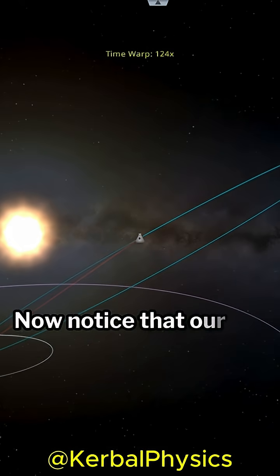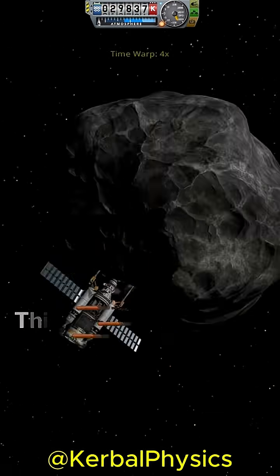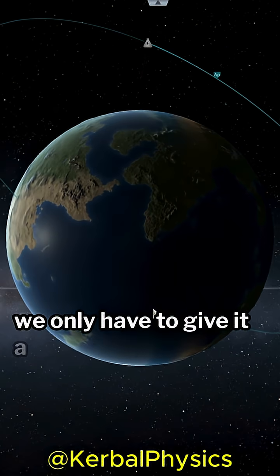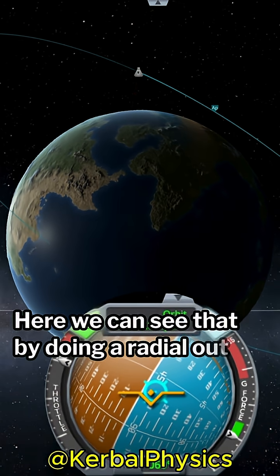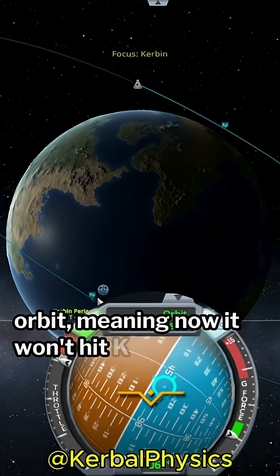Now, notice that our delta-v has taken a huge hit since attaching the asteroid. This is fine, because we're moving so slowly we only have to give it a slight nudge to deflect it. Here, we can see that by doing a radial out burn, we increased the periapsis of the asteroid's orbit, meaning now it won't hit Kerbin.